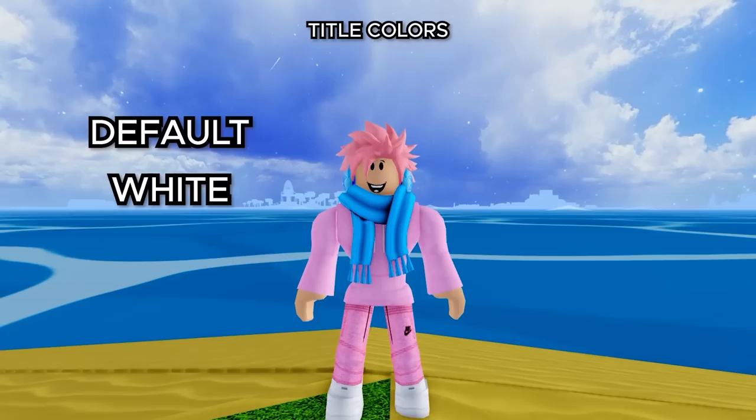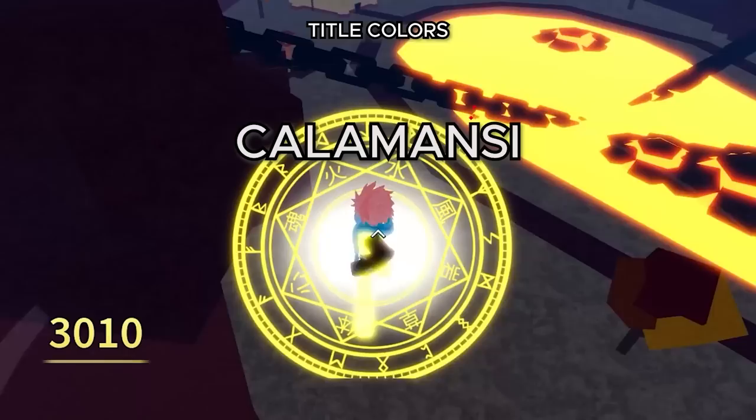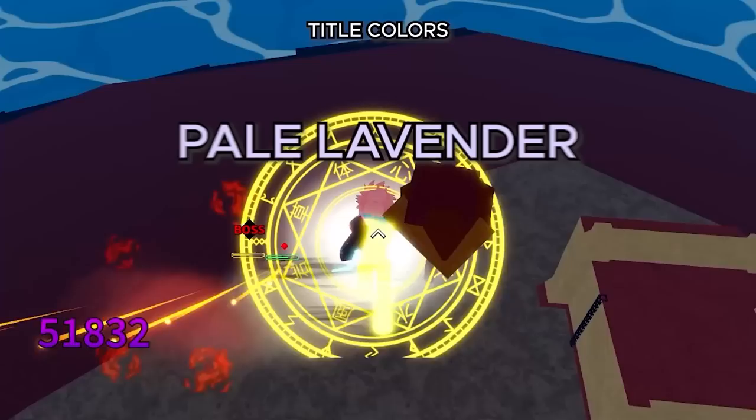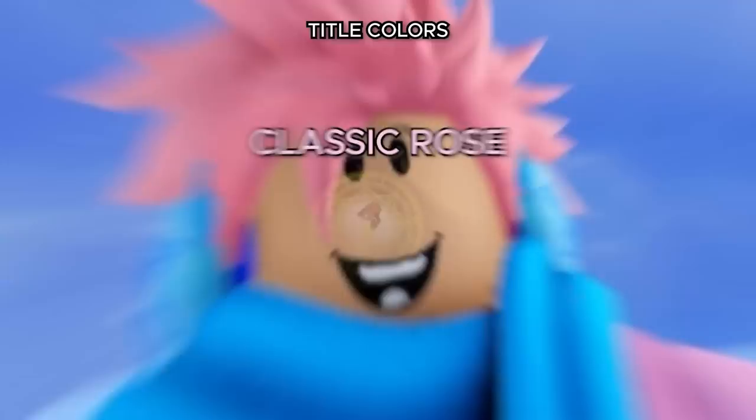Now let's talk about title colors. The default and white colors unlock automatically and can be equipped any time in the second sea. Spanish Pink unlocks at 10 titles. Deep Peach at 20. Blonde at 30. Kalamasi at 40. Nyanza at 50. Pistachio at 60. Green Tea at 70. Diamond at 80. Powder Blue at 90. Pale Lavender at 100. Shampoo at 120. Classic Rose at 140. And the final hardest one to get is Aquamarine, which requires unlocking 160 titles.